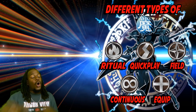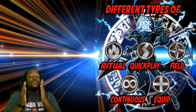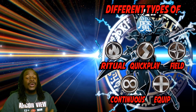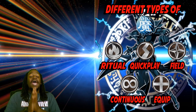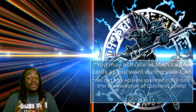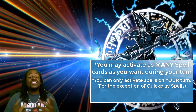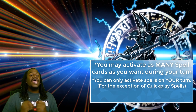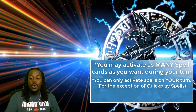I also forgot about ritual spell cards — used to summon a specific type of blue monster from your hand to your side of the field. Spell cards are huge at boosting your deck and are pivotal to it. You can activate as many spell cards during your turn as you wish unless a card specifies otherwise, and more often than not, you can only use spell cards during your turn.